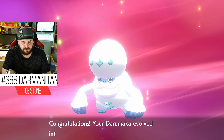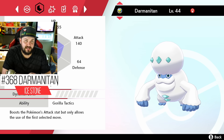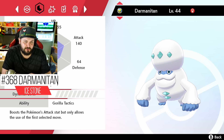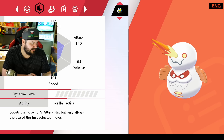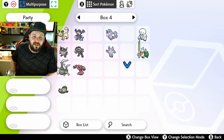Galarian Darumaka just needs an Ice Stone to evolve into Galarian Darmanitan. I got one with Gorilla Tactics instead of Zen Mode. When it has Zen Mode and enters its Zen form, it becomes a Fire/Ice Pokémon and looks like a little flamethrower snowman. There's an image on screen of what Zen Mode looks like.